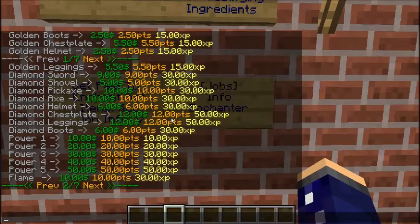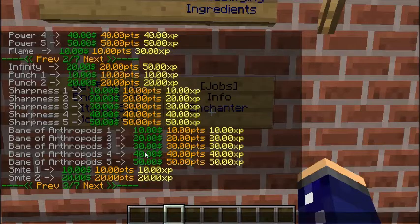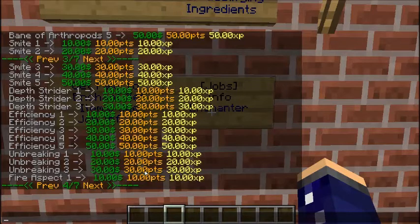It also works as a command — you can type slash jobs info and then the job name; for this one it would be Enchanter with a capital E. You can do the same for Farmer or Digger — capitalize the career name. You can see that you get five dollars and fifty cents for crafting certain golden items and books. The Enchanter is one of the better paying jobs, so if you're really looking to make money, I would go with Enchanter. For example, Fire Aspect One book gets you ten dollars, ten points, and ten experience, so it's kind of leveled out.